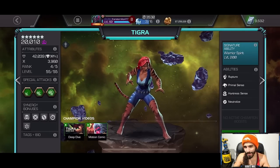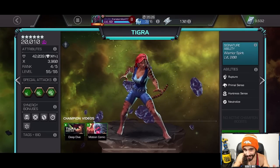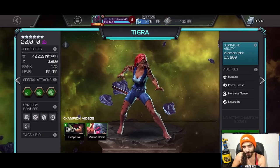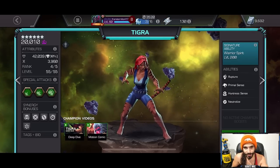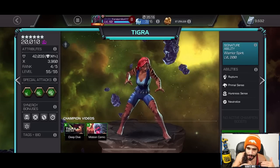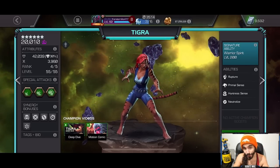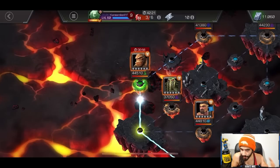What is going on, my dudes — we are back here today with some Rank 4 Sig 200 Tigra gameplay. I took my tiger up to Rank 4 Sig 200, finally committed to this girl about a month ago. I've been bringing her to Alliance War a lot and using her in Battlegrounds a lot, and I have a lot of footage for you guys today in those exact scenarios.